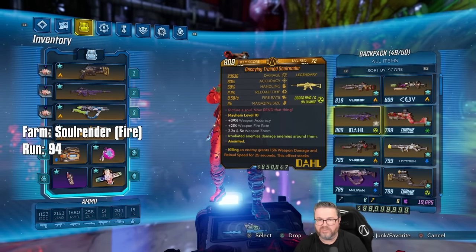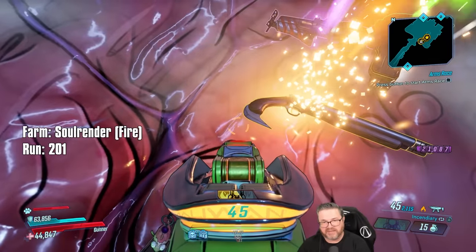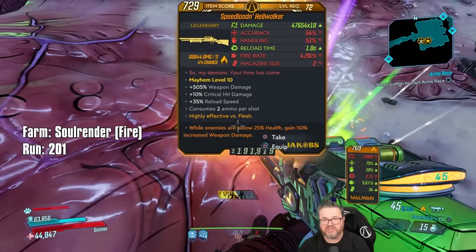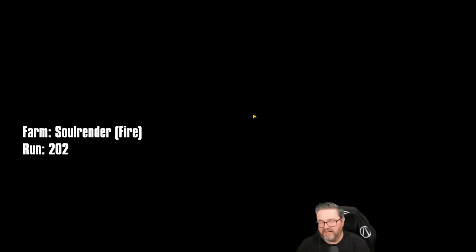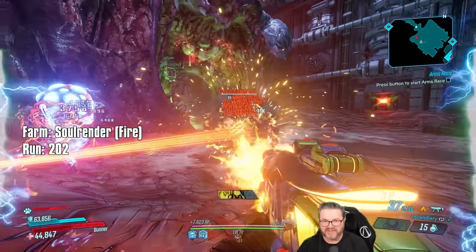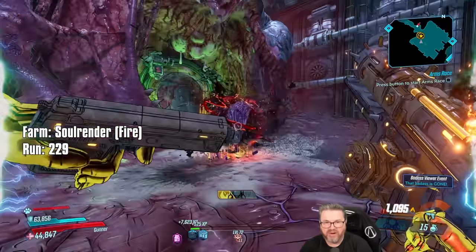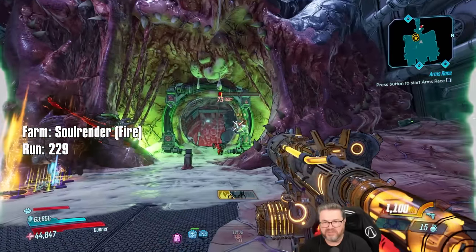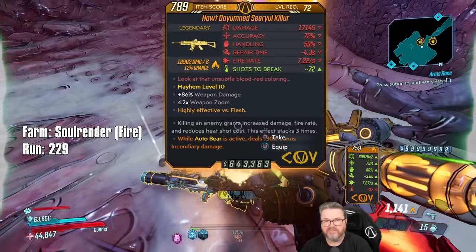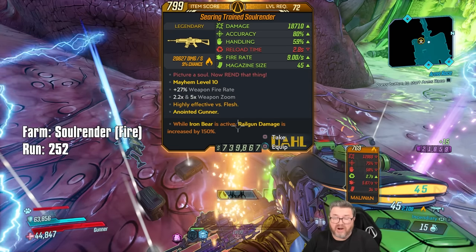We also got a god roll Hellwalker — look at that! It's got the right grip, right stock, right number of barrels, and the right sights. But it's the wrong element — I was really hoping for a non-elemental one for higher damage. Viewer Badass Chuck Manjum dropped in — and unlike all the other viewers who gave me nothing, Chuck was generous. Chuck dropped an Anarchy, an Insider, and a Serial Killer. Also our third Shredifier — fire element — of this session.